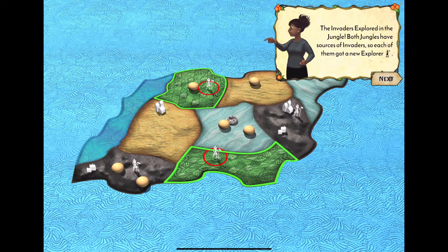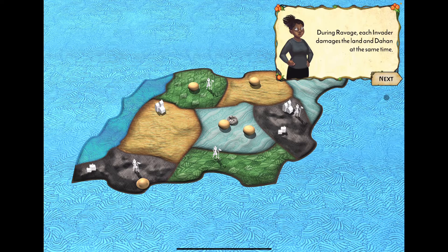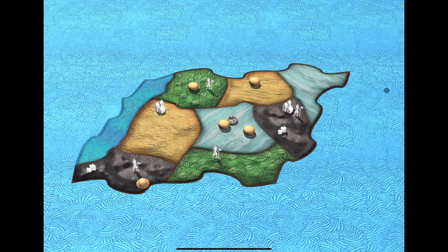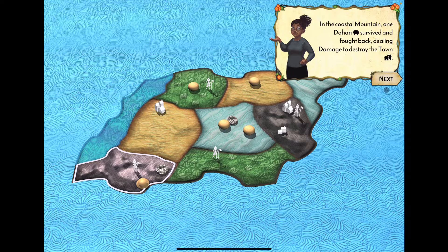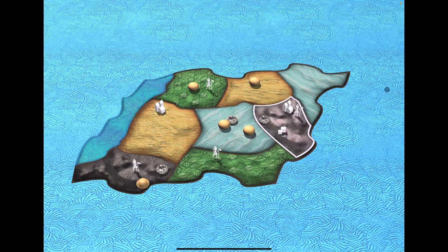Anytime invaders are in an area they will ravage it, going to war with the Dahan, who sometimes fight back, and leaving blight. This portion of the tutorial shows multiple rounds quickly, which made me feel overwhelmed — like the AI gets massive turns with blight added constantly.